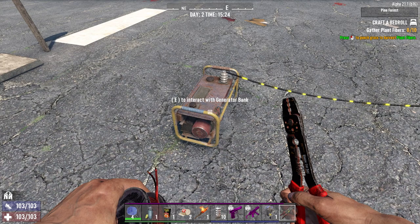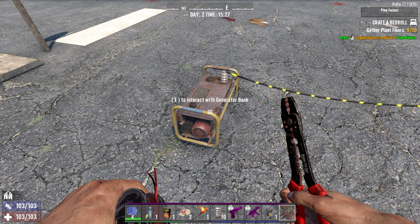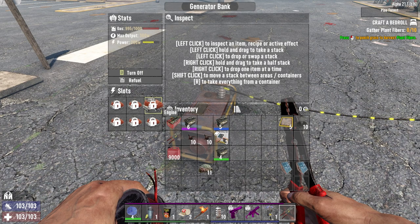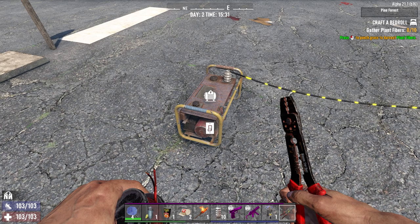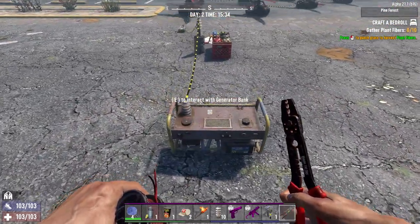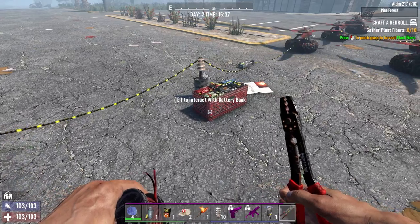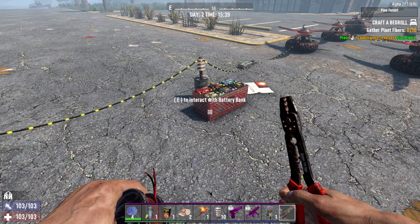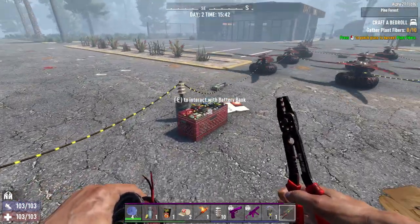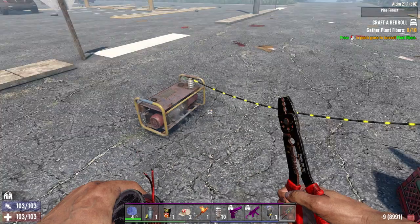Like I said earlier in the video, generator banks are much easier to find earlier in the game. I don't know exactly what game stage these kick in anymore, but everything is based off game stage. Engines you'll be able to find day one, but the actual generator bank is something you'll have to look for, build, or buy. Anyway, that is for another video about power. This is specifically how to charge your batteries and keep your stuff going. For dual power, you're going to want the solar bank — that's late game. Early game, the generator bank, and that'll work fine. Keep the batteries charged up with minimal fuel, and that's how you're going to go.